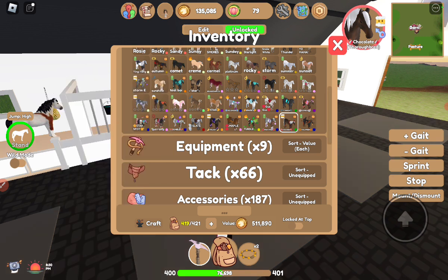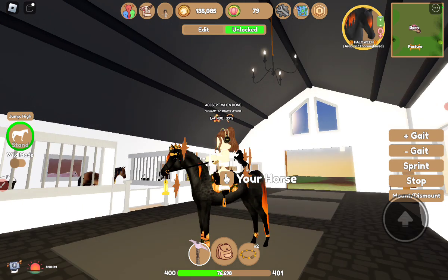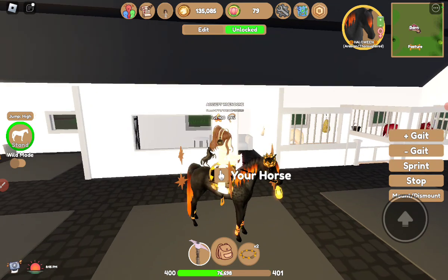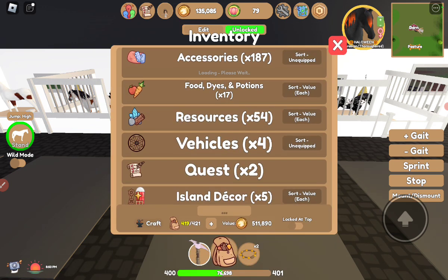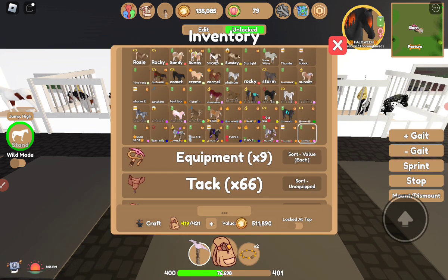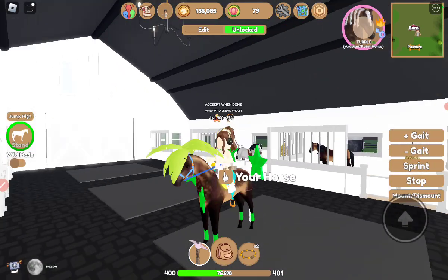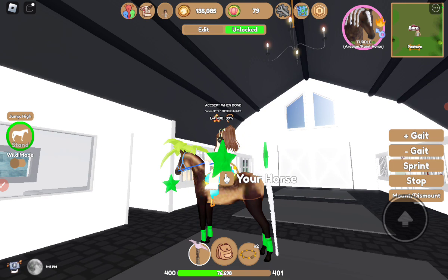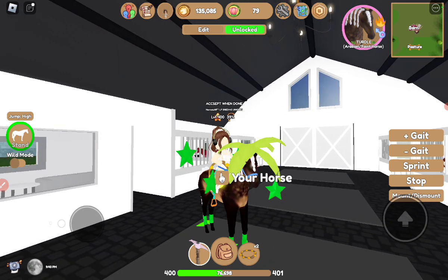Oh, I forgot about Halloween! I think Halloween was after Mishmash. Her theme is pumpkin — how surprising. She's one of my favorites. Now we have Turtle. Halloween was a river black reverse dapple Arabian. And Turtle is a scooty buckskin Arabian, and his theme is beach. He just looks amazing.